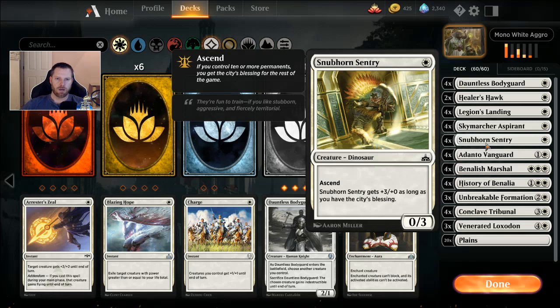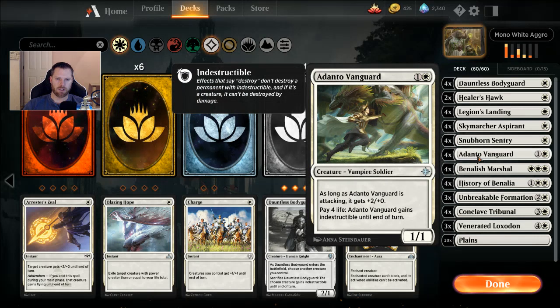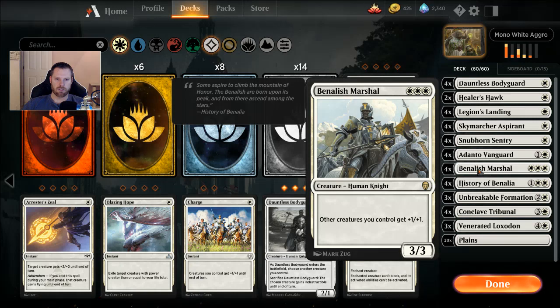Four Sky Marcher Aspirants, a one casting two-one. If you have the City's Blessing it gets Flying. To Ascend, if you control ten or more permanents at any point you get the City's Blessing for the rest of the game — you can even lose permanents and still have it. That's four uncommons. Four Snubhorn Sentries — a one casting zero-three with Ascend. As long as you have the City's Blessing it gets plus three plus zero, becoming a 3/3. For one mana it's not bad, and it's a common so it's one of the cheaper cards to make. Four Adanto Vanguards — a two casting one-one. As long as it attacks it gets plus two plus zero. You can pay four life for indestructible until end of turn, but be careful — sometimes you pay four life too often and lose because you kept your Adanto Vanguard alive.